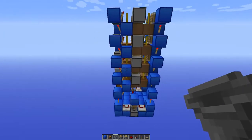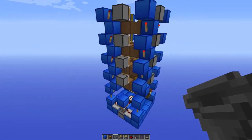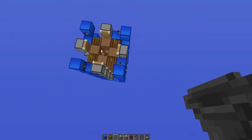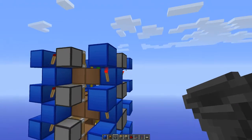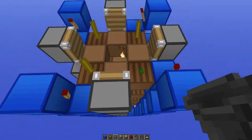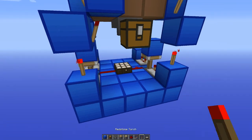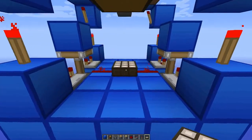Hey guys, welcome back to another Minecraft tutorial. Today I'm going to show you this melon and pumpkin farm that I made on the night owl server the other day. This is quite compact — it's 5x5 the footprint and you can extend this as high as you want. It uses torches to trigger the pistons, and the pistons will push the melons and pumpkins into that hole. They will drop into that hopper and the hopper will collect them. This uses a day-night sensor to harvest the pumpkins and melons — let me show you how it works.